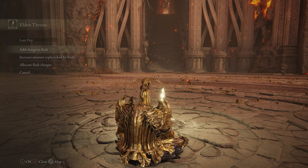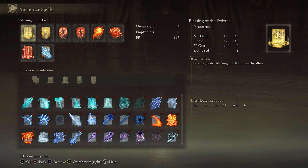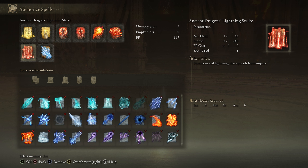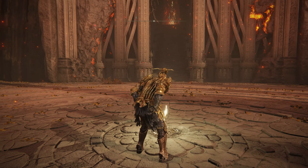For the spells: first, Blessing of the Erdtree, which grants a great blessing to self and nearby allies. Then Golden Vow, which increases attack and defense for self and allies — these two are S-tier meta in this game. Flame, Grant Me Strength raises physical and fire affinity attack power. I also use Poison and Rot-related incantations so I don't need to use any items for those. Then for offensive incantations: Catch Flame, Ancient Dragon's Lightning Strike — which is super strong — and Frozen Lightning Spear.